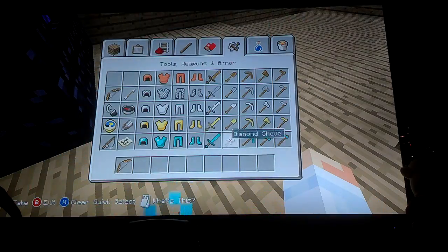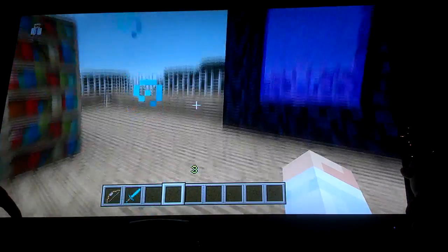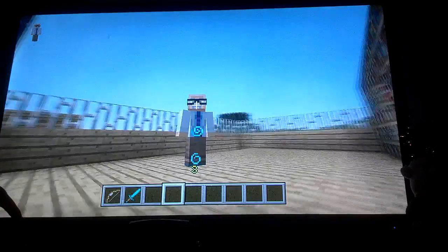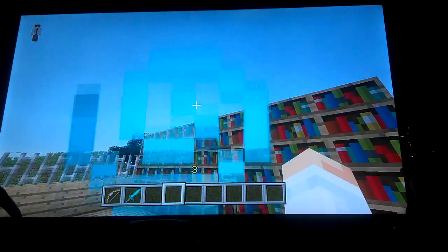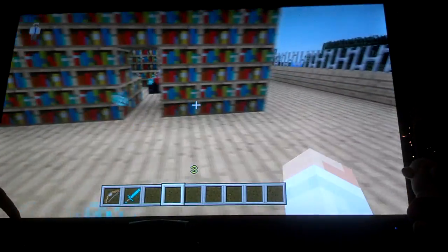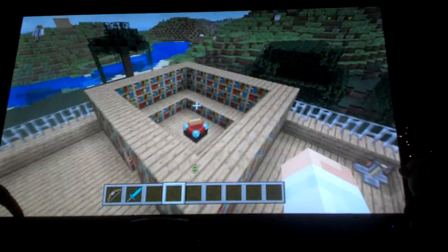Now I will show you... I don't even know which potion I used. Look at me — I have bubbles. This is the best enchantment room you can make.